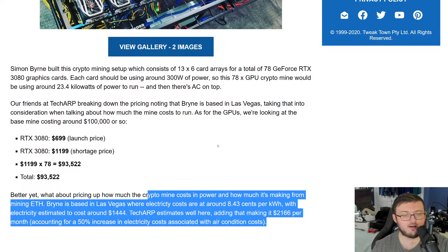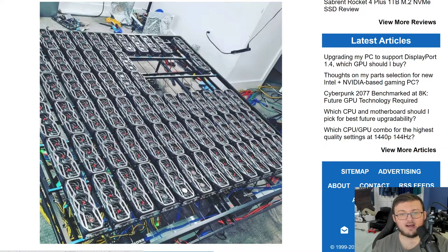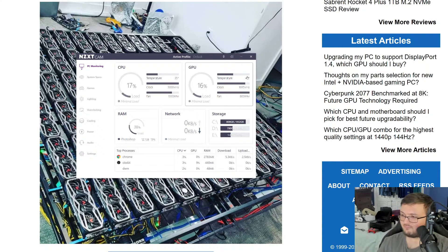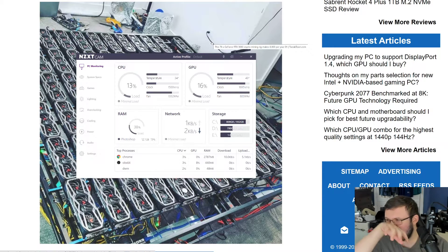The thing is, these cards are hot. I'm going to show you real fast — I have a 3090 right here currently running at 49 degrees Celsius. In Fahrenheit, I'm not going to convert it, but it's freaking hot. Several hundred degrees — okay, imagine now...